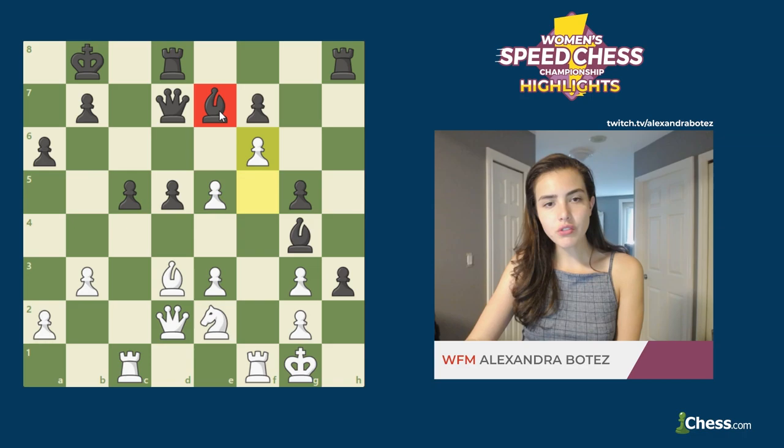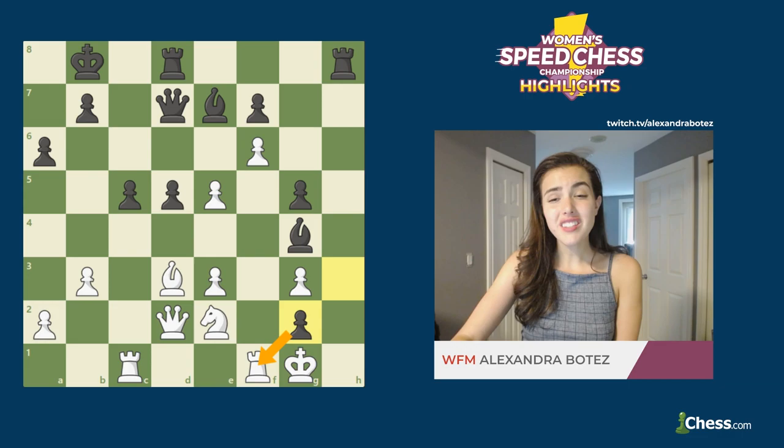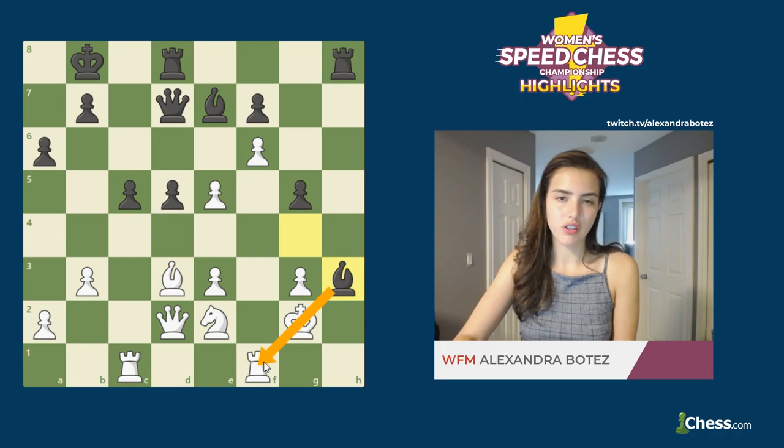So she played Qd2. Black continued with h4, and she played f5 still trying to create some counterplay. h3 was Gunina's continuation — she is not afraid of any pawn pushes, just marching her way towards the king. She played this pretty quickly; it was a blitz game, so her sharp tactical intuition was telling her the attack was stronger than white's. White continued with f6, putting pressure on the bishop, and Gunina said you can take my bishop if you want — I'm just going to gobble more pawns next to your king. Hxg2, attacking the rook and grabbing a pawn. White didn't even have the chance to take the bishop on e7 and had to play Rf2, moving the rook away from the threat.